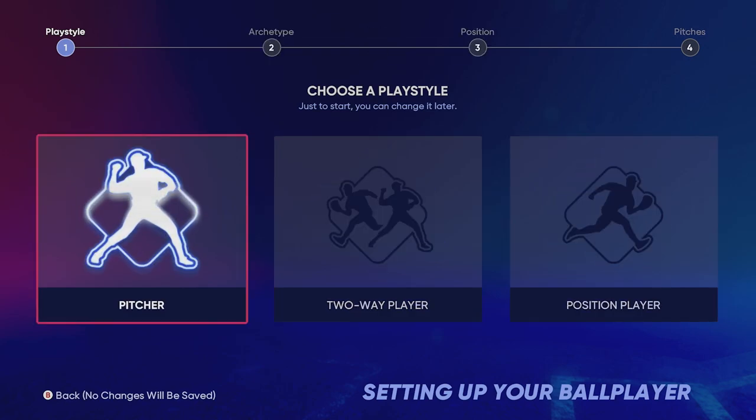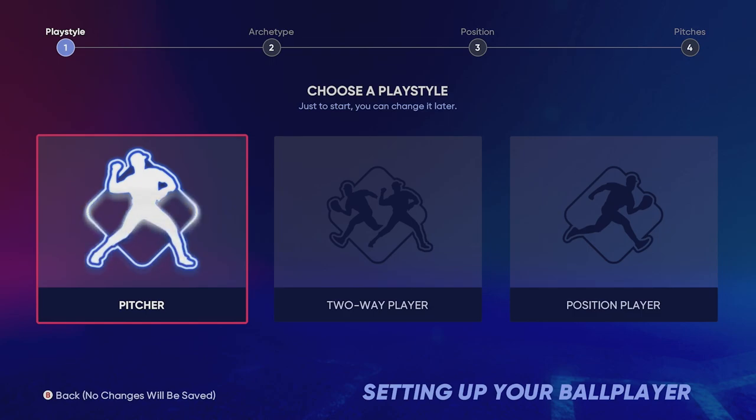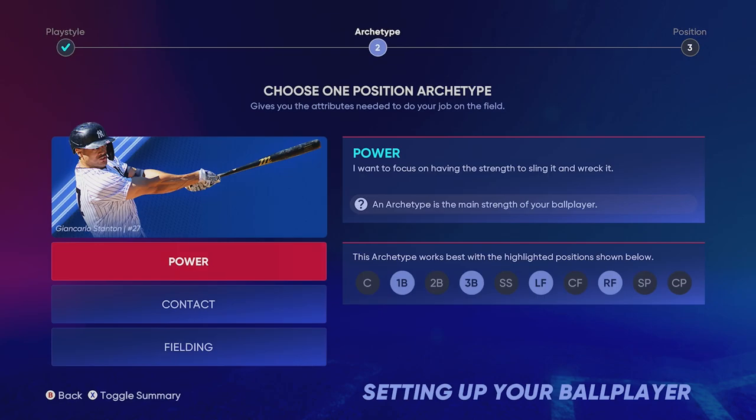This is where you choose your play style — this is completely up to you. I recommend doing a position player so that you can actually use them in your lineup and basically use them anywhere on the field except catcher. Two-way players are basically a Shohei Ohtani type — I don't recommend doing this. You can also do a pitcher; if you have a capped pitcher and max him out he's pretty much unhittable, but we're going to go with a position player.